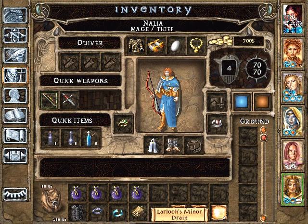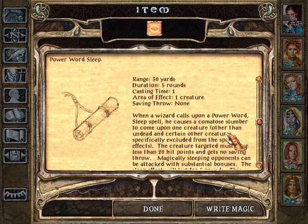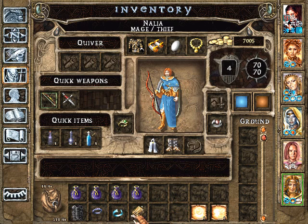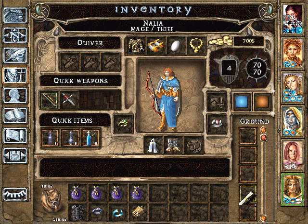Conjure Air Elemental — nope, because it's an elemental. Larlex Minor Drain — she had that as a special ability and she'd like that back. Power Word Sleep — it's actually on the null list; I can't remember why. Oh right, null effect on creatures with more than 20 hit points, so not interested, especially at this point. Clairvoyance — sounds useful, or it has been useful. InfraVision — she's not going to clutter her book with an ability she has by race.